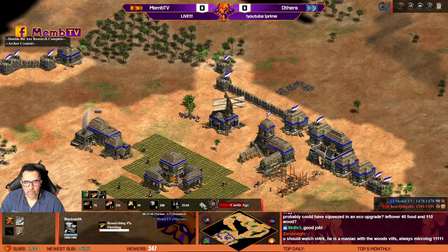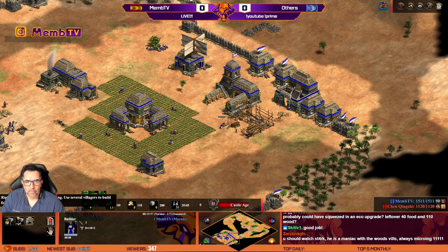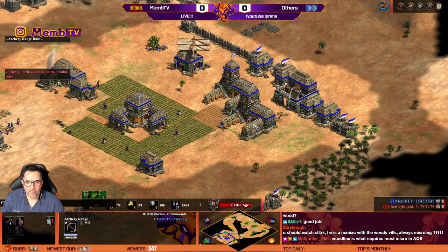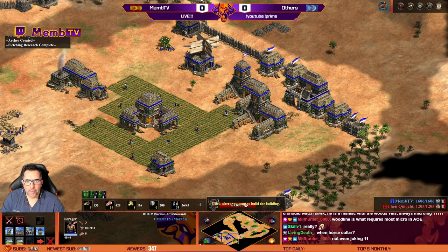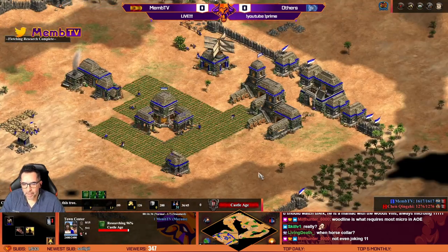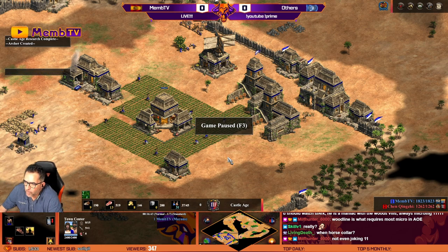Second archery range. Another farmer. I have the build order in a smooth one — with 4 villagers still on berries. Now I will just drop those farms. And the time is — with 31 villagers — 16:40.